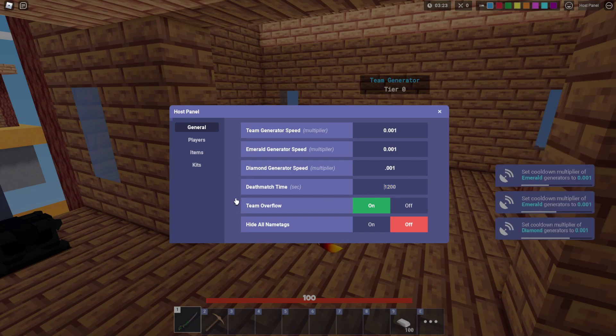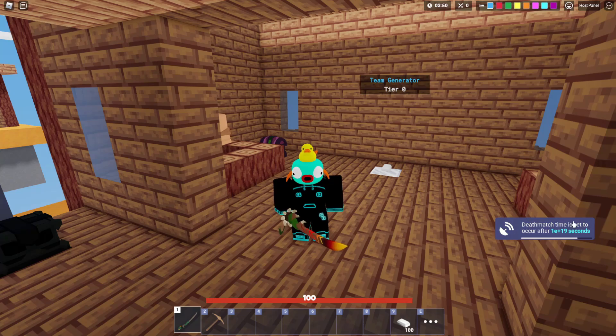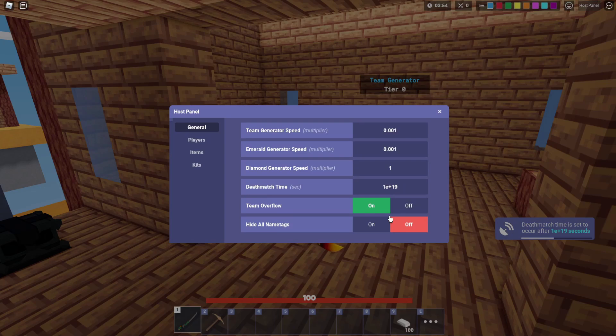Deathmatch time is basically whatever time the game has to go on for before it says 60 seconds until the bed breaks. Once that happens, the game is set to break the beds no matter what — it will not stop. As soon as the deathmatch timer comes up, it is time for the beds to go on their countdowns and break. So if you want to null and void that because you want to build something or do something wild in custom match games, you can simply put like 999, and the deathmatch time is set so high that the game's just never going to end unless somebody manually breaks the bed.